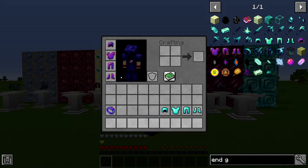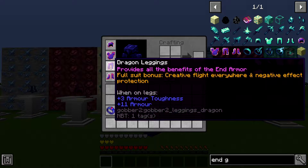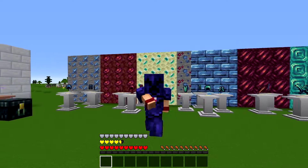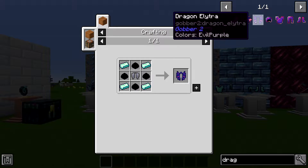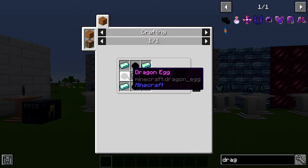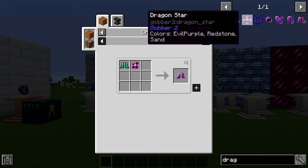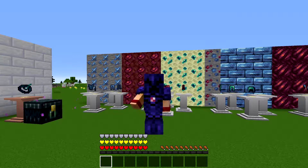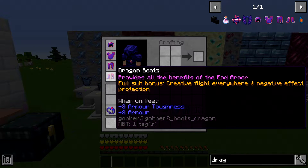And then we have the dragon armor, which is a new addition. Not only is it much stronger — eight armor on the helmet, 13 on the chest, 11 on the leggings, and eight on the boots — you can see my hearts are starting to grow because this armor is phenomenally OP. However, it's not very cheap. Dragon armor requires either a dragon elytra or a dragon star. With a dragon elytra, you will need one elytra and four dragon eggs just to make one. For the dragon star, you will need one nether star with four dragon eggs, and you'll need three of those. Enjoy killing the ender dragon a number of times.